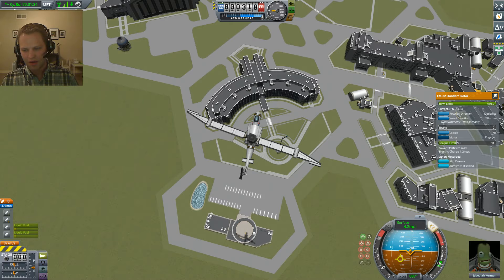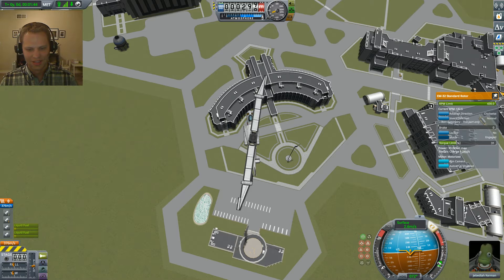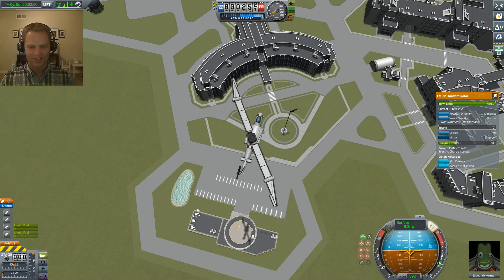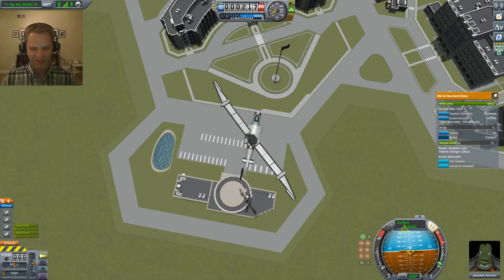I wouldn't bring it - if you see in the bottom right - lower than this level of throttle. Otherwise you're going to have trouble, you will lose control. This looks promising. I think we might actually be able to land if I can keep pitching back. I'm kind of using my shadow as a guide. Hit the gear.